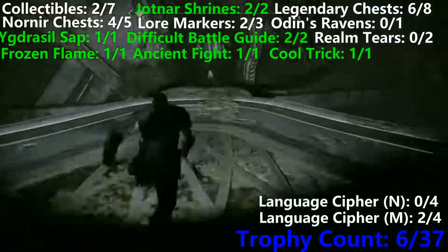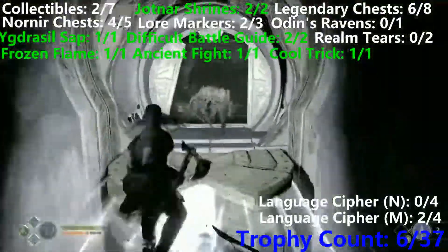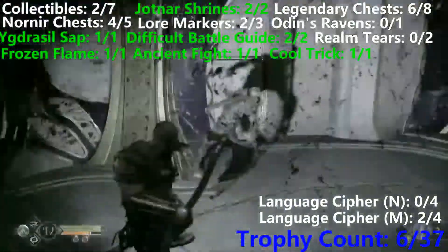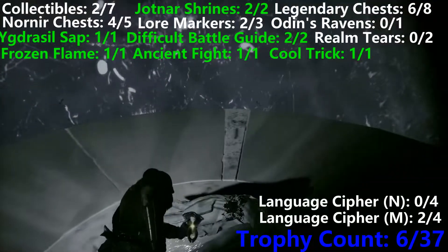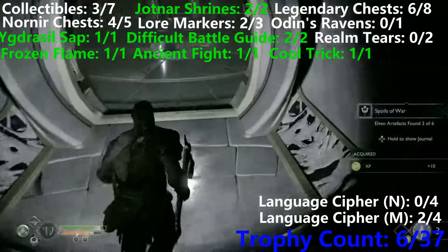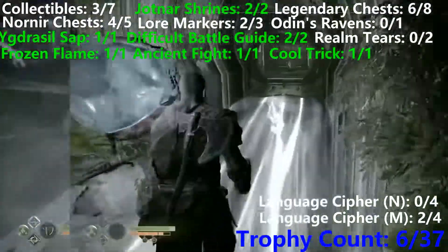Now we're going to come down to the bottom and shoot this crystal. We're going to stun all these guys — freeze them with Ivaldry's Anvil and then just chop them all up one by one. Now we're going to grab the third collectible, which is just behind us. Then we're going to take the crystal from the middle of the room and bring it right down to the bottom.